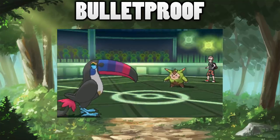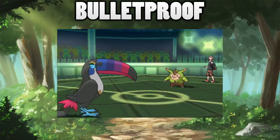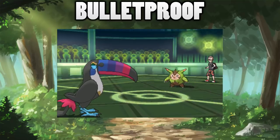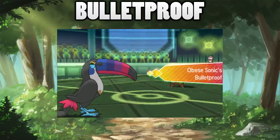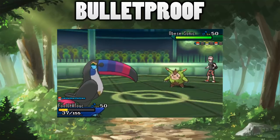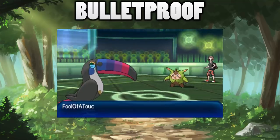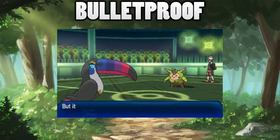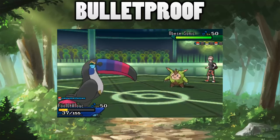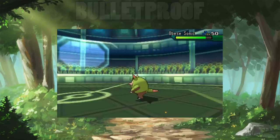The final interesting fact about Beak Blast is that Pokemon with the ability Bulletproof are completely immune to it, which I think is really weird. Because Beak Blast is rarely used and not many Pokemon get Bulletproof, you've probably never seen this interaction. Chesnaught is one Pokemon that gets Bulletproof and is four times weak to Flying-type attacks, so it would be interesting to see that matchup where a Flying type can't affect it at all with its Flying-type move using Beak Blast.